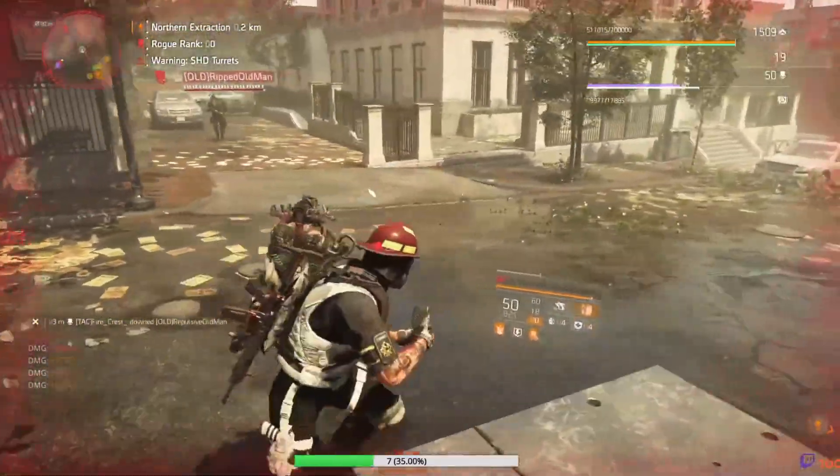We've got crit damage and crit chance, and you can have headshot damage instead of crit damage if you'd like. Do not use Walker Harris — it's not very strong right now in PvP. The backpack is Providence two-piece with Concussion: headshot damage, another headshot damage modification, and weapon damage. Concussion gives headshots increased total weapon damage by 10% for 1.5 seconds, and headshot kills increase total weapon damage by 15% for 10 seconds — that stacks to 25%, same as Vigilance.